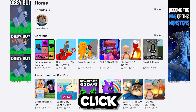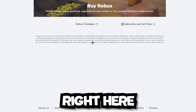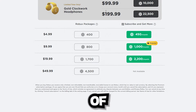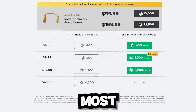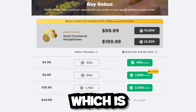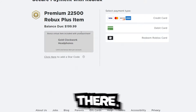What you guys are going to want to do is click on the Robux icon right here and click on Buy Robux. You'll see a page where you can select the amount of Robux that you want. We're going to get the most amount of Robux, so let's click this option right here which comes with a bonus item.